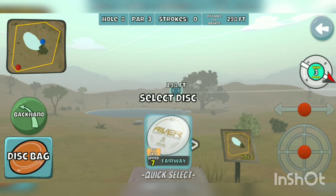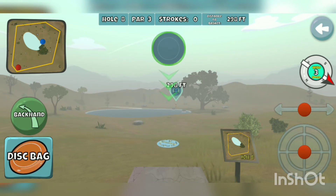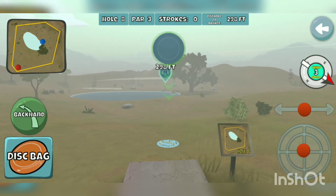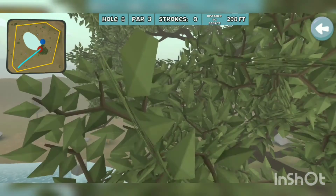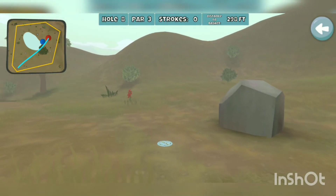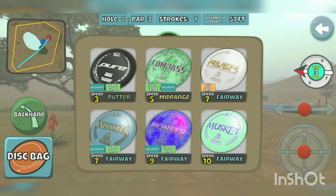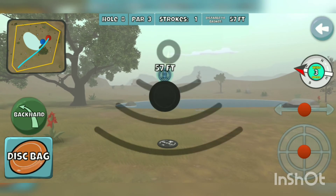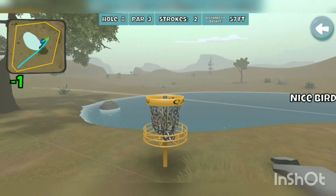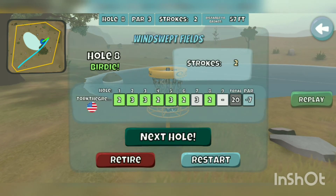We're going to take the Explorer. It's a three-mile-an-hour left-to-right headwind. Par three, 298 feet. We're going for the ace run — well, we're not really going for the ace run. We just want to get close to the basket. Obviously my putting skills have not been on point today. My left thumb hit the bag — I was so confused. Thank goodness. I was holding my breath the entire time. That's birdie number seven.